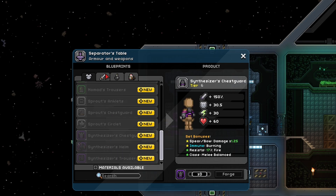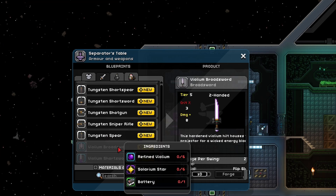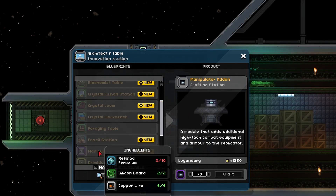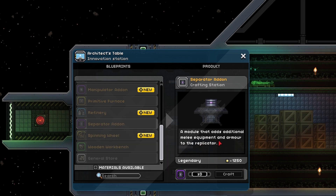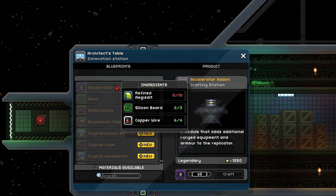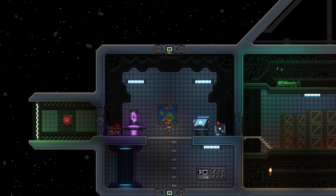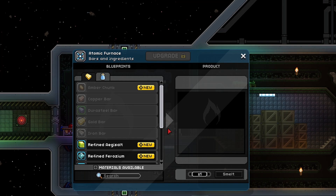We've just been kind of running around with the same gear for quite a while. The separator add-on that I put on seems like it adds melee equipment and armor. So it seems like in order to get the ranged weapons, I might have had to use the accelerator add-on instead, which is ranged weapons and armor - that's unfortunate. I actually have a couple silicone boards left but I don't think I have enough to make the refined assault yet. Putting all of the cool new upgrades aside, we'll check those out probably next time and maybe put a little bit more effort into making some cool new gear.